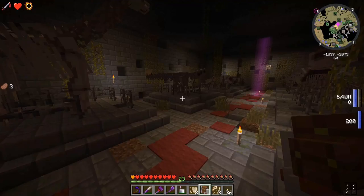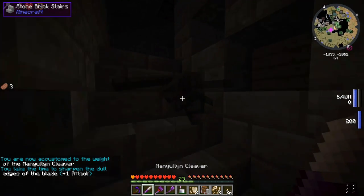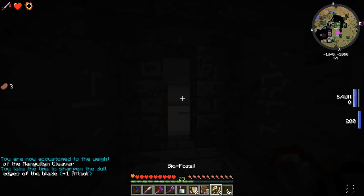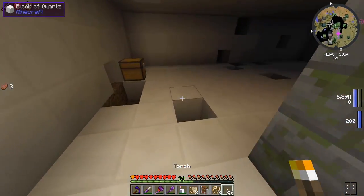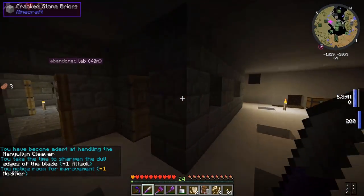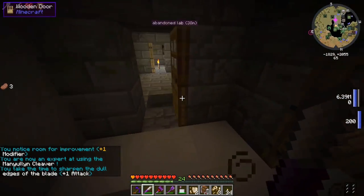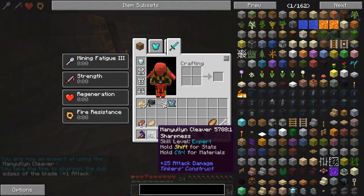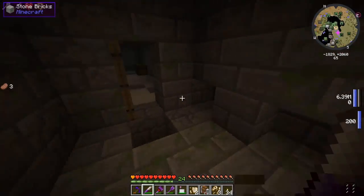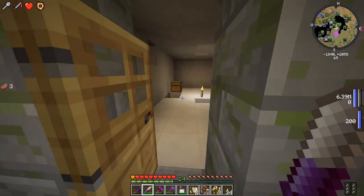Oh, a spitter! 'You are now accustomed to the weight of the manly cleaver.' Whoa, the manly cleaver is getting like a lot of good upgrades right now! Zombies, skeleton - what is happening to the manly cleaver? Every time I hit something - 'Expert at using the manly cleaver!' This is really nifty! Maybe it's because I've been killing a lot of pigmen and was just on the brink of leveling up.